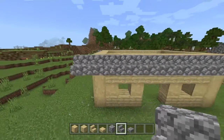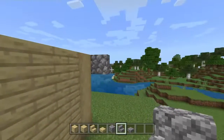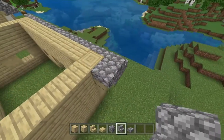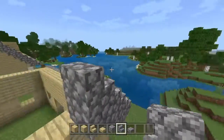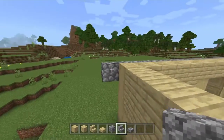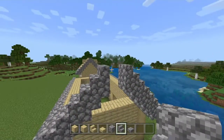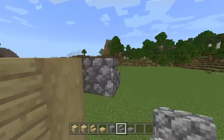I totally miscounted — that's going to be twelve cobblestone stairs. I apologize for that miscount. Now we're going to place the sides, with edges that come up and then go down. So we're going to alternate: cobblestone stair upside down, then straight up, upside down, straight up, upside down, and straight up like that. We're going to do the exact same process on the other side, placing them going up and down alternately, then place the final cobblestone stair upside down and facing like that. Repeat this process on the other side of the build.